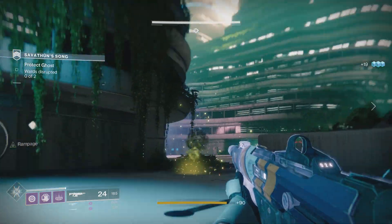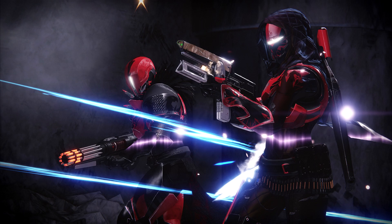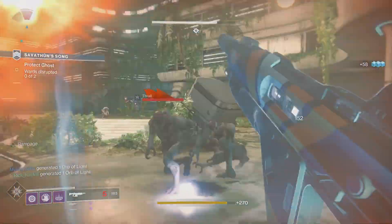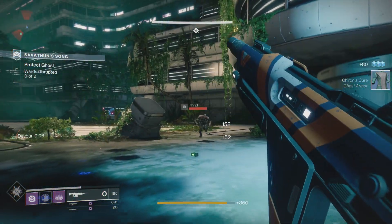Firstly, in terms of actual content, there's going to be a brand new 2v2 crucible playlist. This new game mode is basically 2v2 Clash — it's all about the kills — but with a little twist: if you're near your teammate, your abilities will recharge faster. So you'll have to decide whether to split up and flank the enemy team or stick next to your teammate for faster grenades and class abilities.